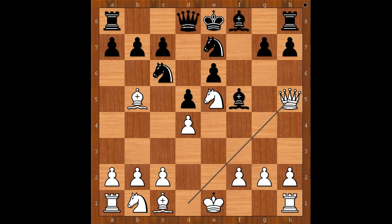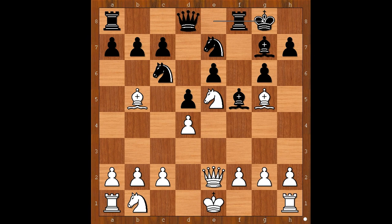Queen to h5 was played — check. g6. Queen to e2. Bishop to g7. Bishop to g5, now pinning the knight, and Schultz castled king's side. Bishop takes knight on c6. Black to move. There are two options to capture the bishop: pawn takes bishop, or knight takes bishop — but that one is out of the question because the knight is pinned.